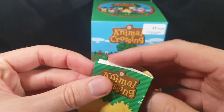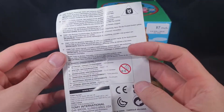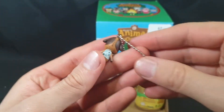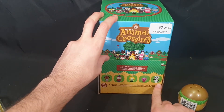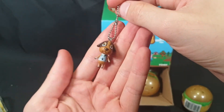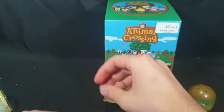Go ahead and grab this paperwork out first — just a paper showing what you can get, a little checklist essentially. Five to collect and all the important information. So here is our first one. I do not know its name — I only know the main ones really: Isabelle, K.K. Slider, Lottie I believe. I don't know the other two. It's a tiny little thing, maybe like two centimeters tall, so less than an inch. You can just hang it off of something.